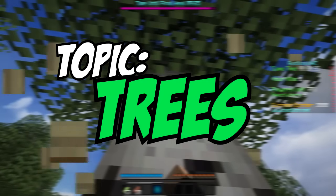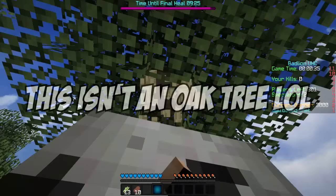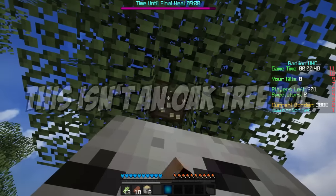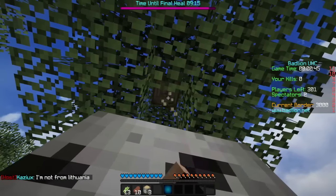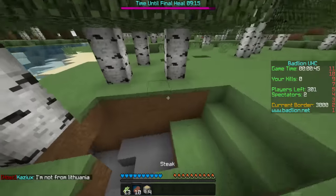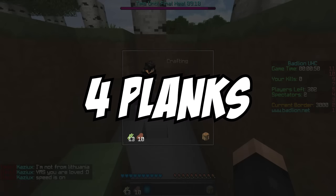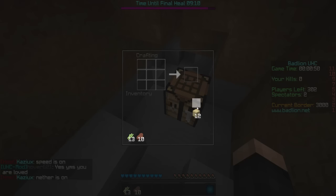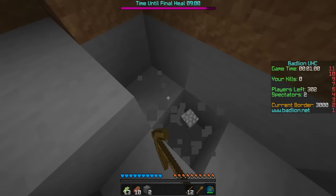Depending on the biome you've spawned in, make sure you can get to an oak tree — the only tree that drops apples — as quickly as possible to get stone tools made. Chop down four logs; that's all you really need for the first few minutes. Turn the logs into 16 planks and make one crafting table, a few sticks, and save at least four planks for a wooden pick and a wooden shovel. Then grab some stone either nearby or by digging down and make your stone tools.